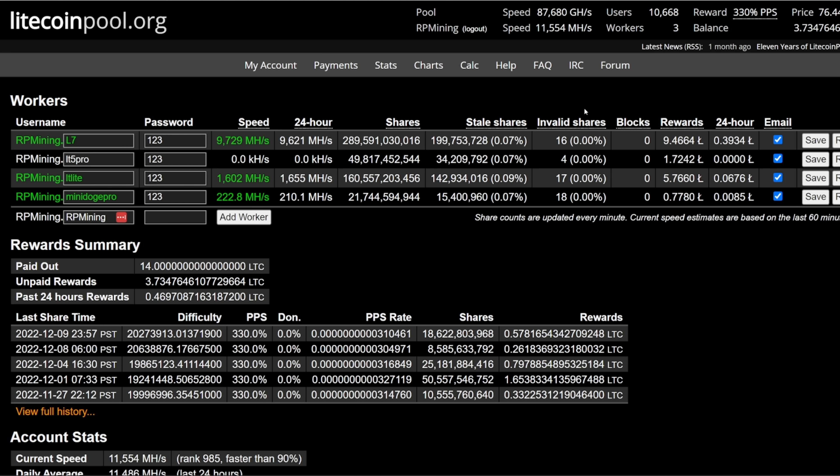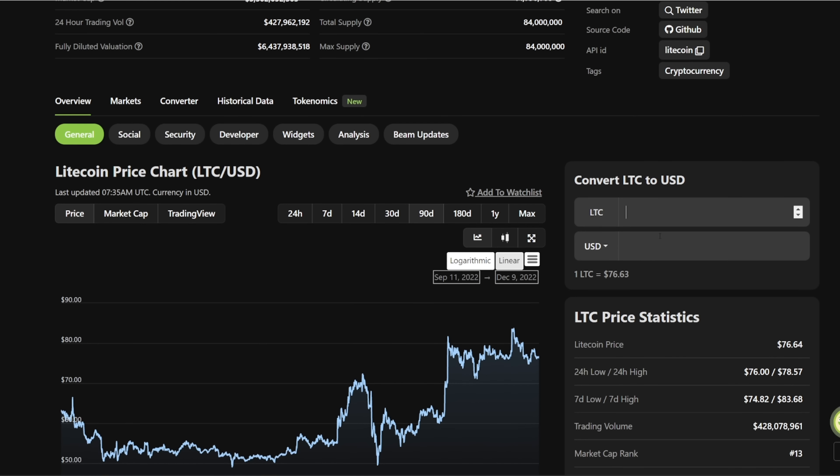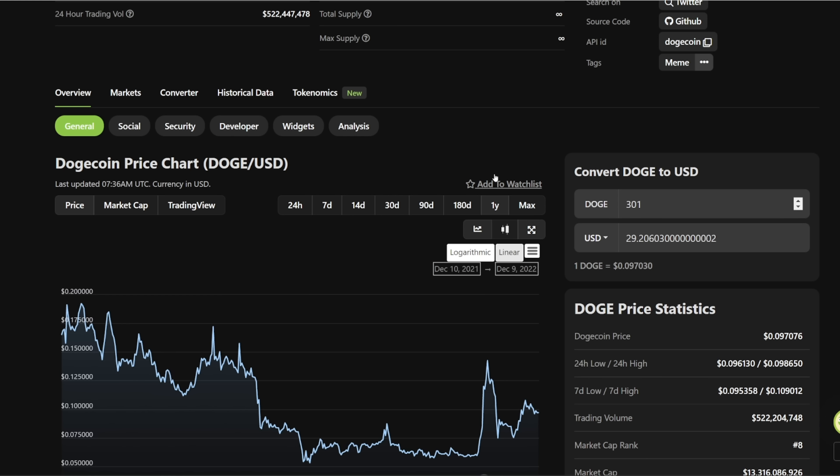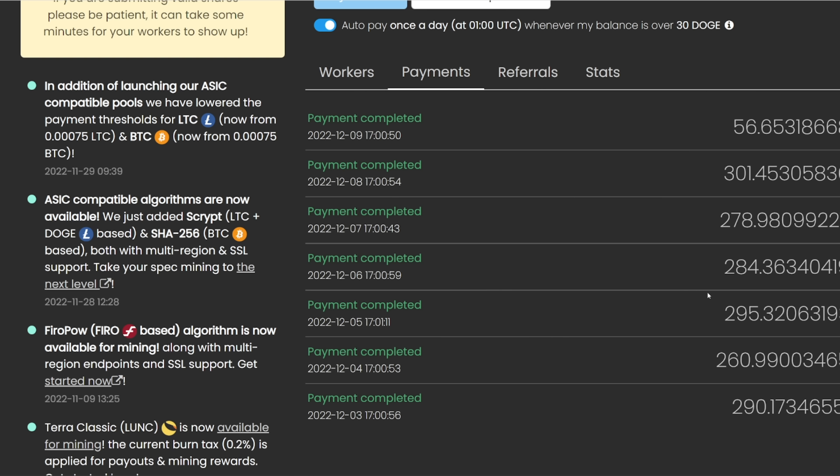Now I want to show you the difference on litecoinpool.org, which is where it's mining Litecoin and then merge mining Dogecoin — but then litecoinpool is auto-converting the Dogecoin into Litecoin. You can see the past 24 hours here, I have 0.3934 Litecoin. Going to the calculator here on CoinGecko, that Litecoin is worth $30.14.